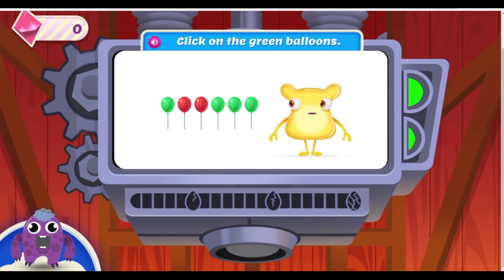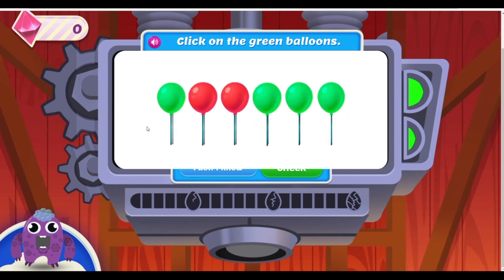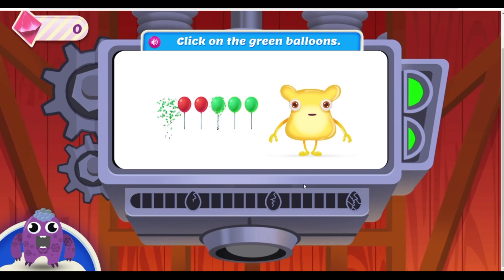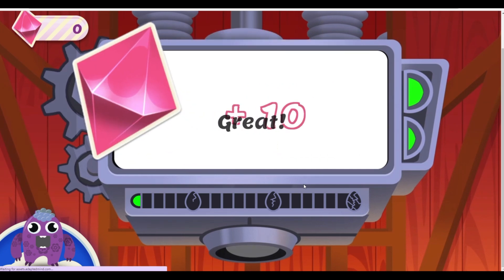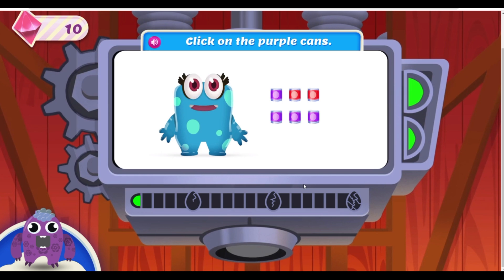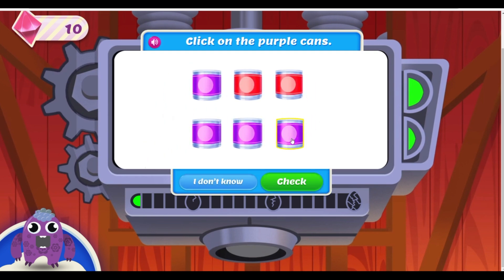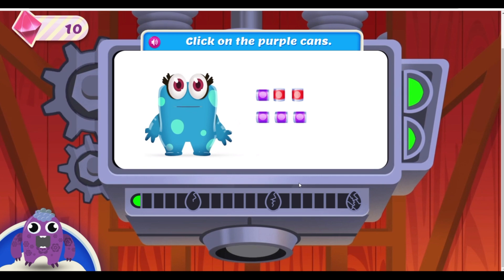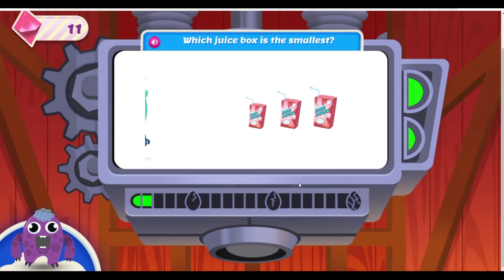This is my favorite game. Help me group the balloons by color. Click on the green balloons. Great! This one is a bit tricky for me. Help me group the cans by color. Click on the purple cans. Click on the blue signs. That's right! Thanks for the help. Nice. Sweet.